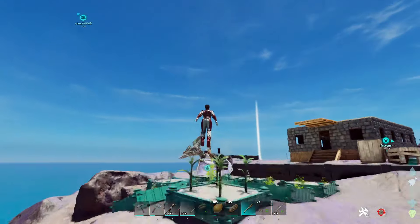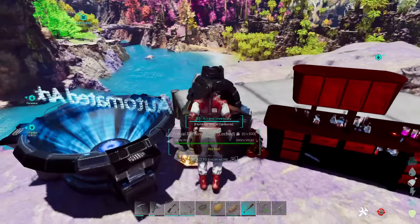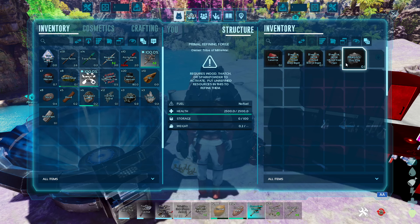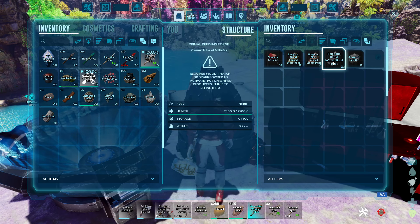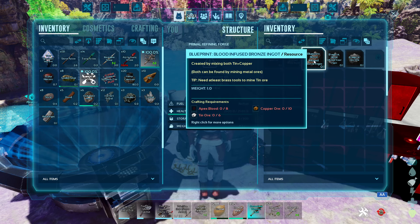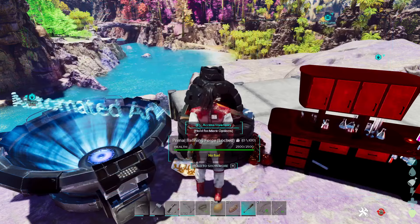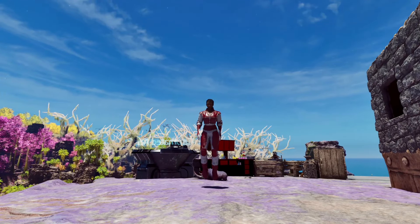Another thing you're going to need is a Primal Forge. In the forge you're going to need different types of metals. You need things like obsidian, metal, elemental blood, nickel ore, stuff like that. So how do you get these ores? For right now, the way to do that is to kill yourself one of the rock elementals.